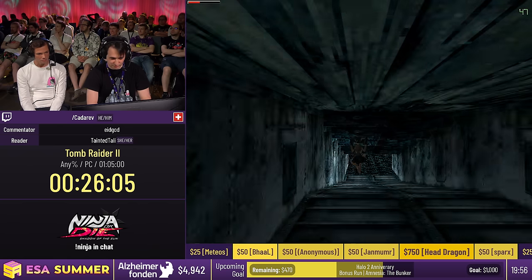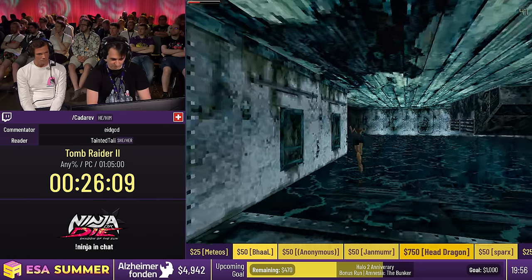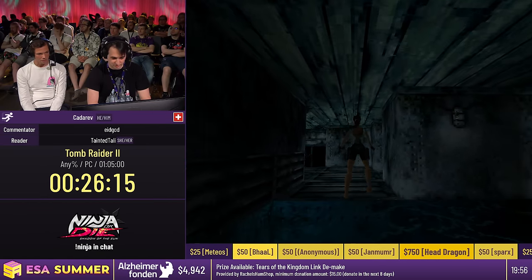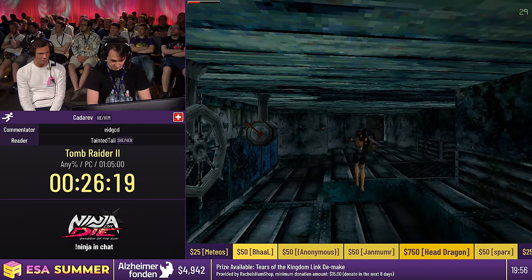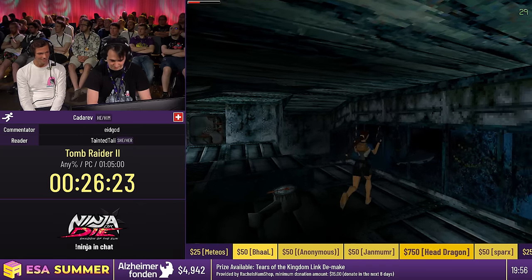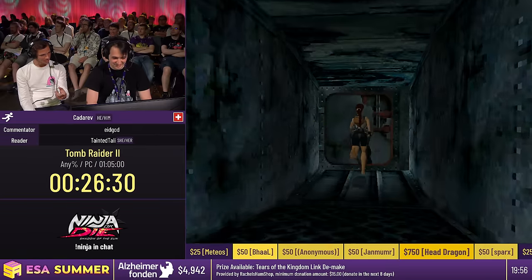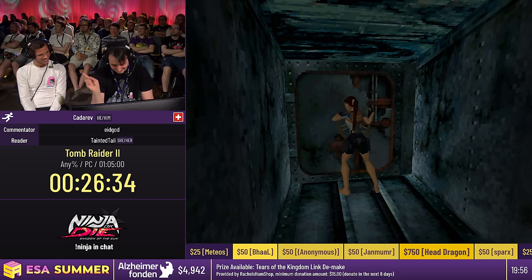Now we just make our way outside of the ship, because we need a key to get further into the ship. You can actually look through these windows to the left and see the key outside that you need to find. Did you notice that the ship is upside down? Did you see the steering wheel? I thought it was like a periscope. No, it's not a submarine.